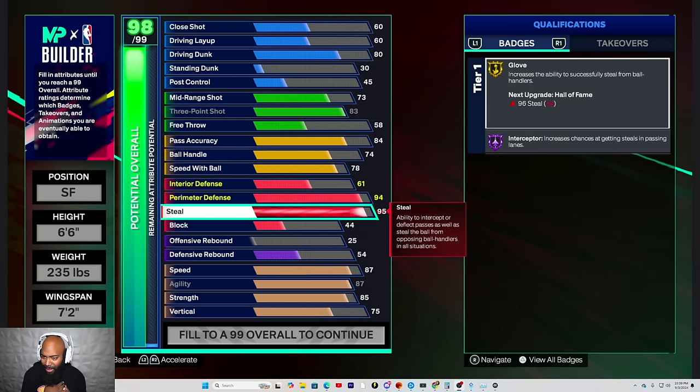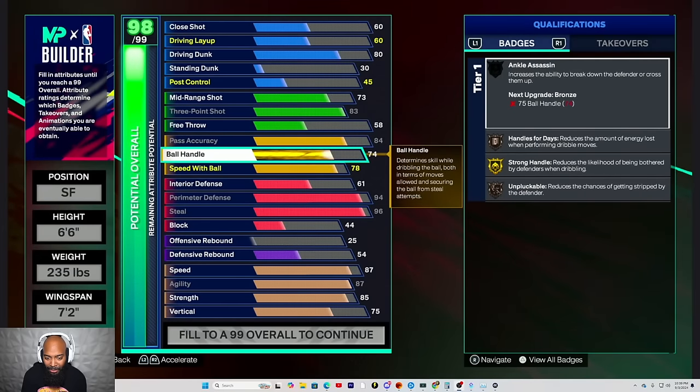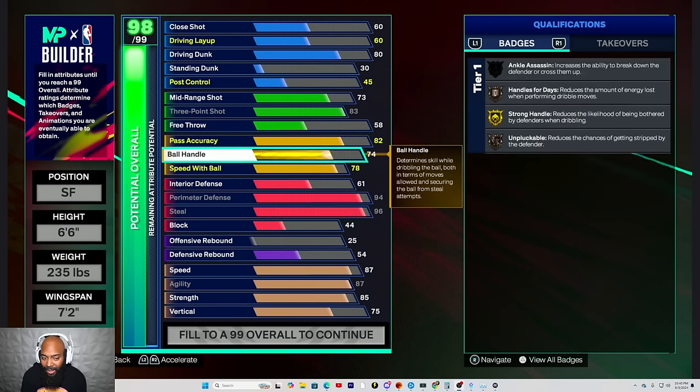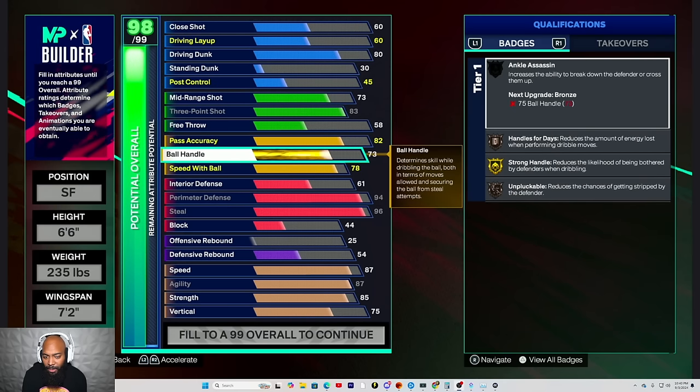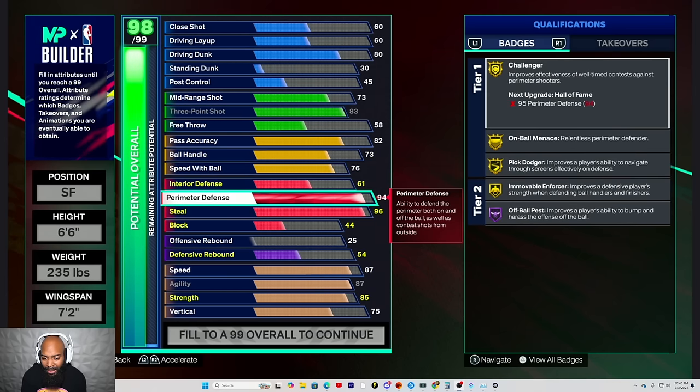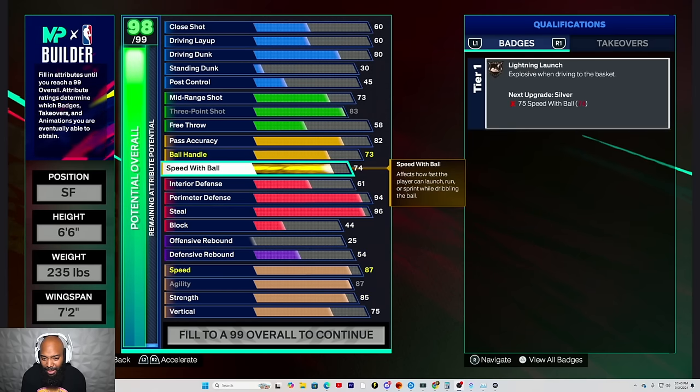How did my glove go away? Hold on — wait a minute. Go ahead and check that ball handle and that speed with ball for me, please, and take that down until it can't go down no more, until the speed starts getting all messed up. It messes with your pass accuracy. I think you're good with pass accuracy for right now. Take the speed with ball down — maybe that's tied to my speed. Keep taking that down until the speed gets messed up.